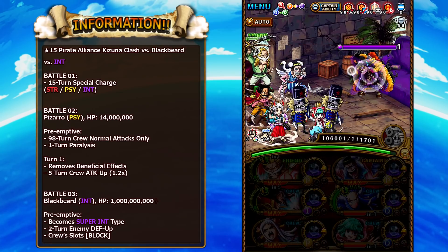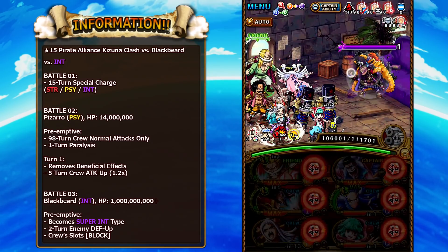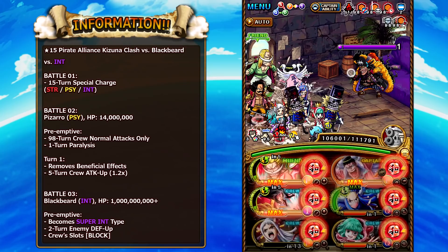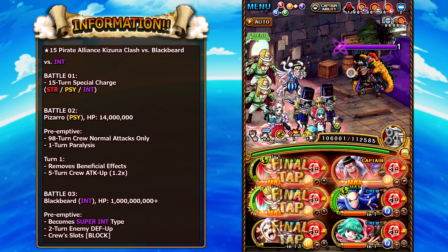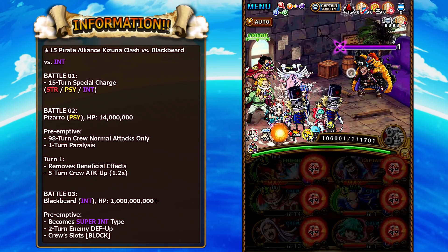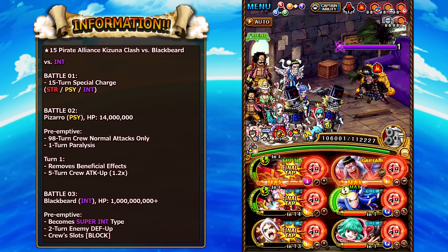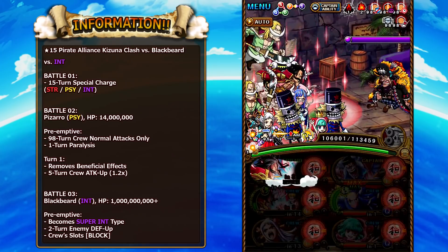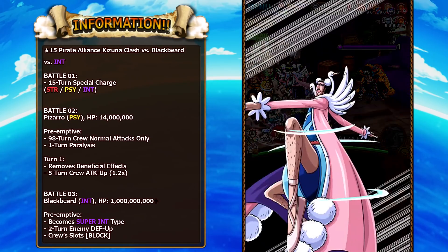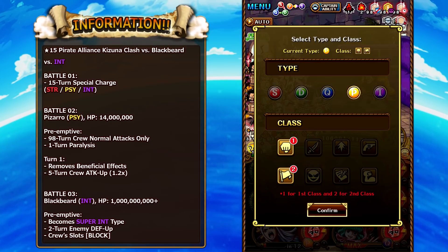Blackbeard is super Int typing this time, so you'd want some type of effect to get super typing for your crew. Two turns of enemy defense up is applied here, but we get around it with the support Rare Recruit Ace on Roger and Whitebeard to remove it. You also get a full board of block slots, but Yamato can change them into Wano — giving huge damage outputs and increased damage taken applied to Blackbeard, as well as a significant chain boost. Bon Clay gets super typing for Sai characters and enables the conditional boost with ulti page 1. This team does the highest damage you'll see in the entire video.